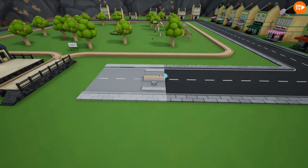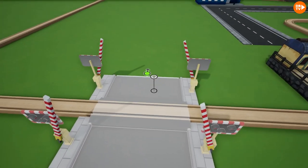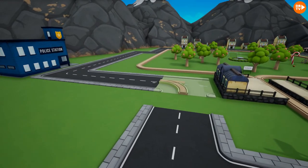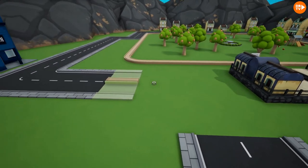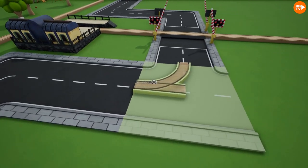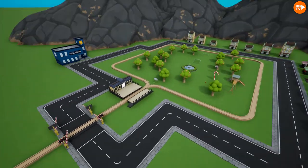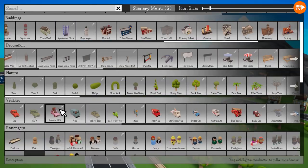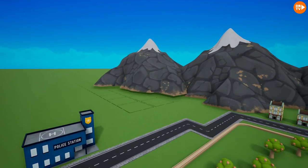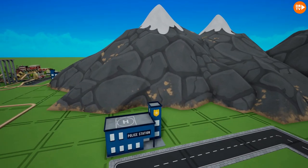Actually I think instead of making a parking lot we'll go and connect it like that. We have to go and do this part. We need more over here — we gotta get rid of that mountain and place another one because it's gonna be too close. Probably like right there, and another one right there.